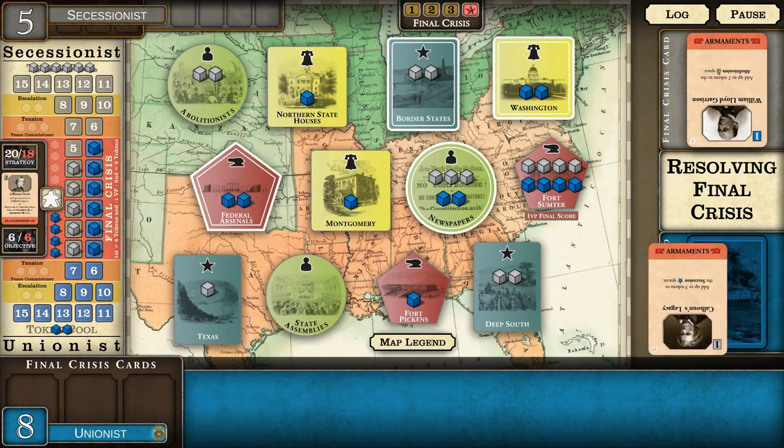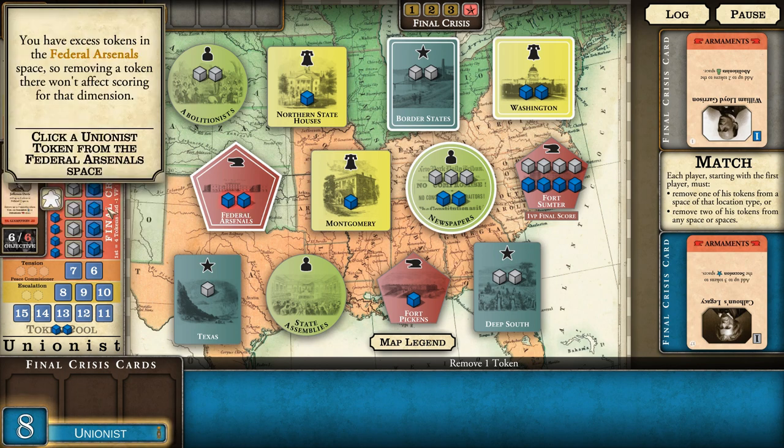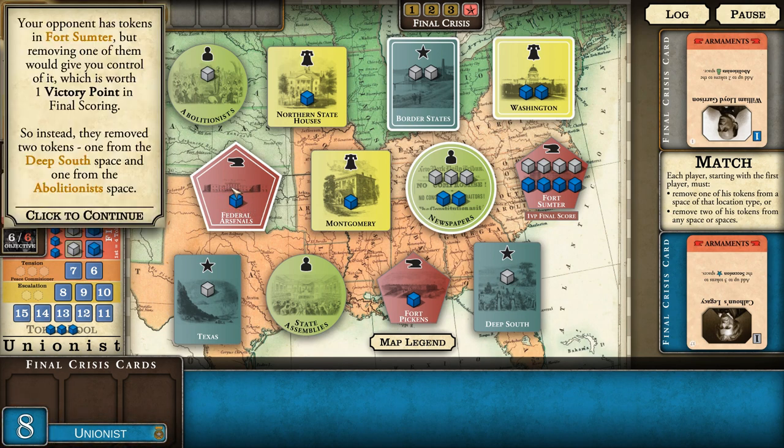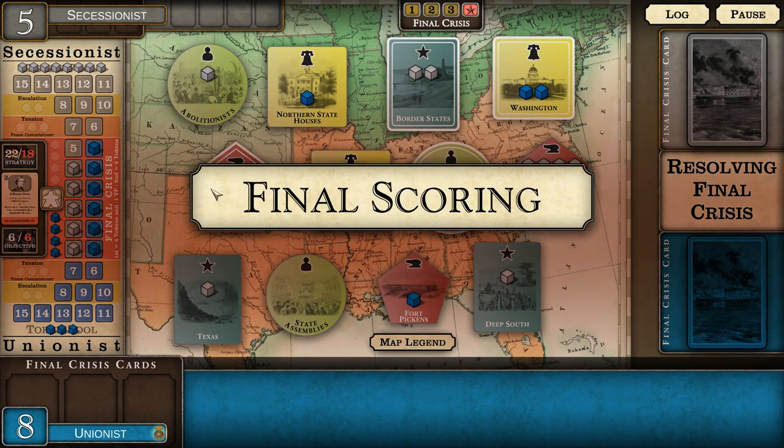Everybody's fighting over Sumter, and then the opponent went after newspapers again. Now the final cards match. When they do match, each player must remove one of their own tokens from one of those colored spaces, or remove two of their own tokens from any map space. We remove excess tokens from the federal arsenal space.